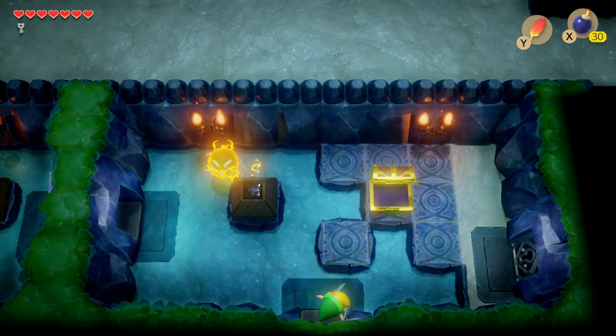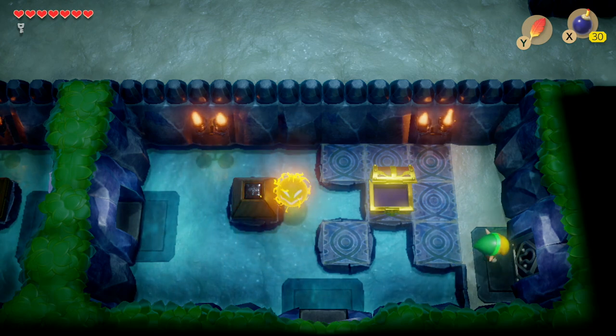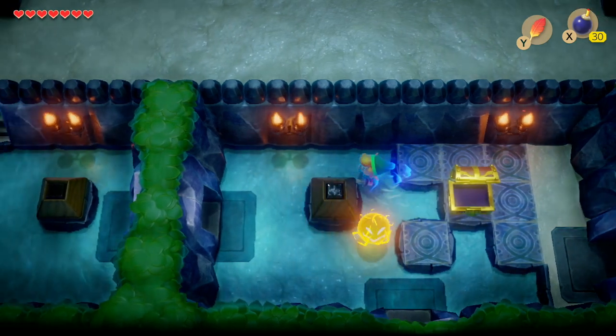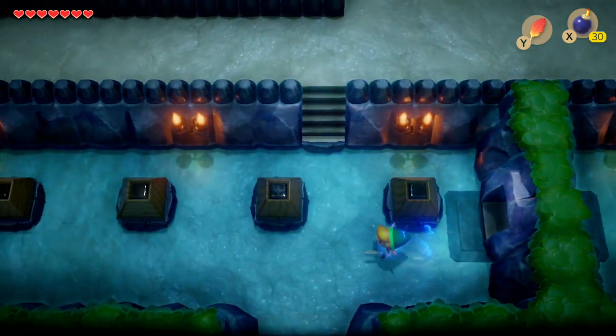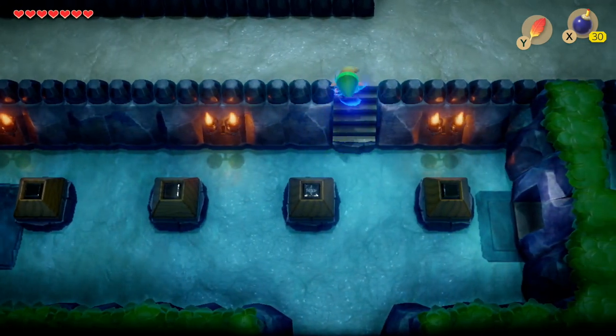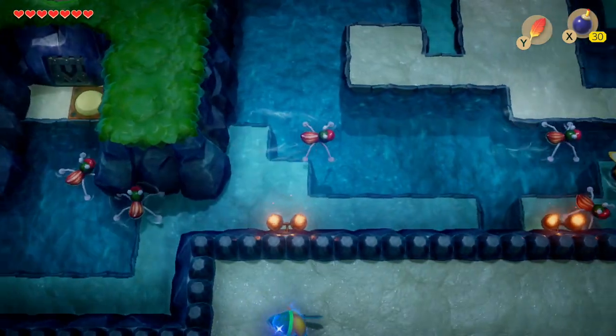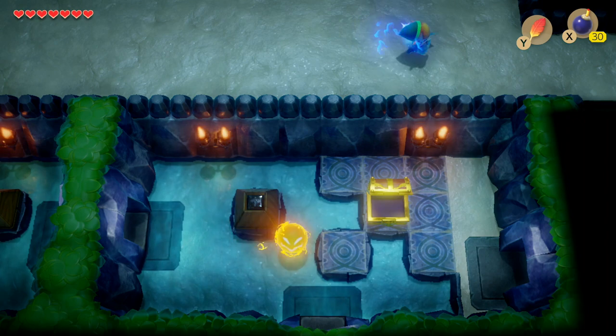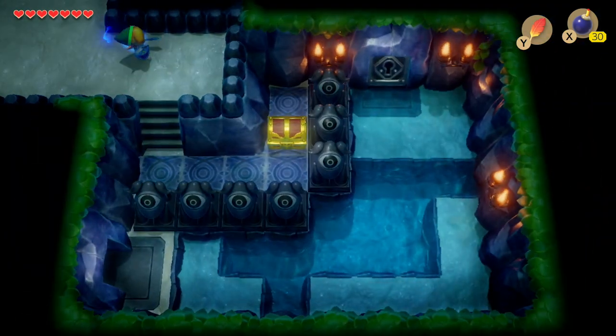It's optional whether you open this chest or not because there's not really anything there for us at the moment - we can come back to that. Now armed with the compass, we should head on to the next upper level where we can get the stone beak and also the dungeon map, to give us the full advantage of completing this dungeon as easily as possible.